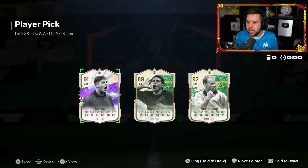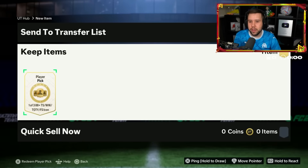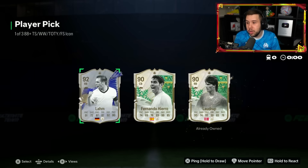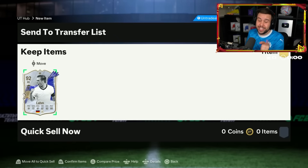Gerrard again, Burkamp, Raquelme. That Gerrard card goes for way less than I thought - around 300,000 coins now, but still very solid. I'm calling a Future Star icon at the end. Larm. We don't get a Future Star icon - Team of Alarm. Don't even look at the other two; they're terrible. This Team of Alarm card is really nice in midfield.